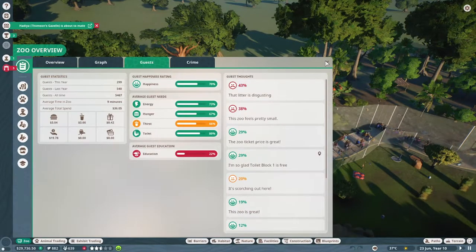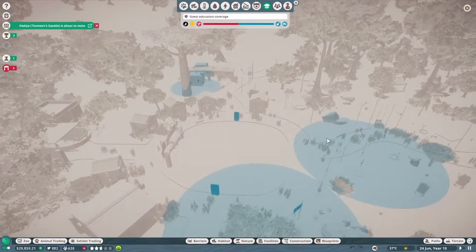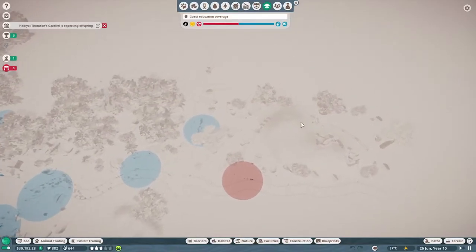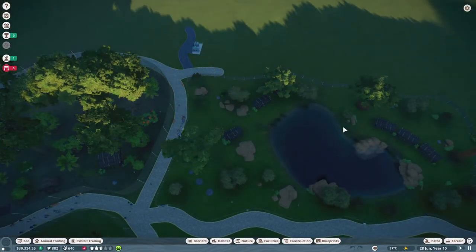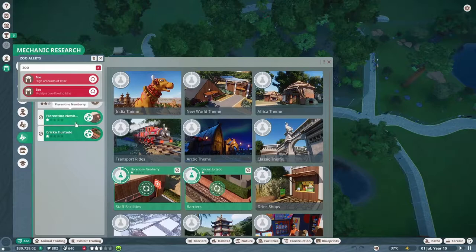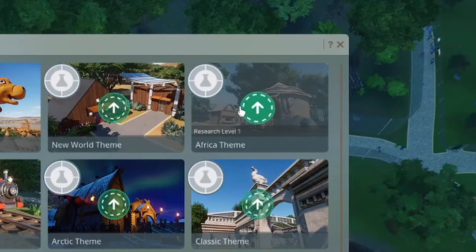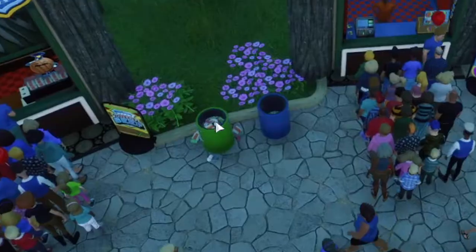Litter is a really bad problem we have to tackle, thirst as well, and education has to go up. Looking at our education heat map there's definitely a lot more we can do - more educational speakers and things. We also need to sort the power out over here. So we've completed mechanical research - barriers are still our priority so we'll get Florentino switched over to the Africa theme instead. The bin problem is a big problem as you can see.